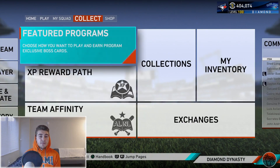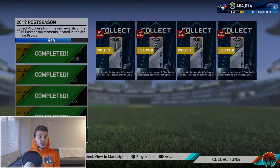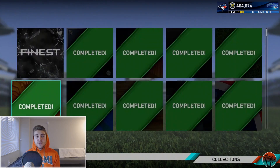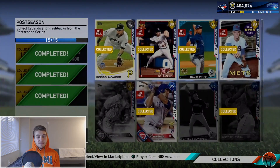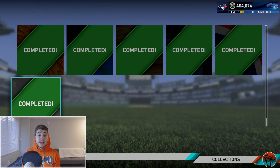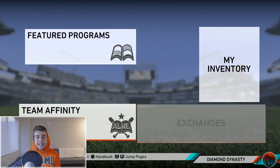The situation I was in is I had about half of all the different collections - roughly halfway through the rookie cards, breakout, all-star, veteran, hardware cards, postseason, and then the signature cards. I was at roughly about 30 signatures and pretty much half of all the other collections. That cost me 100,000 stubs to complete. Now, what I would recommend first of all: team affinities are big.